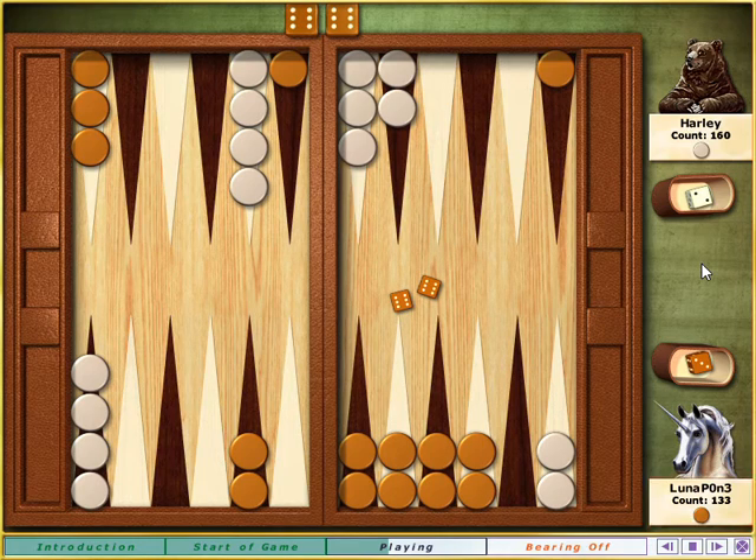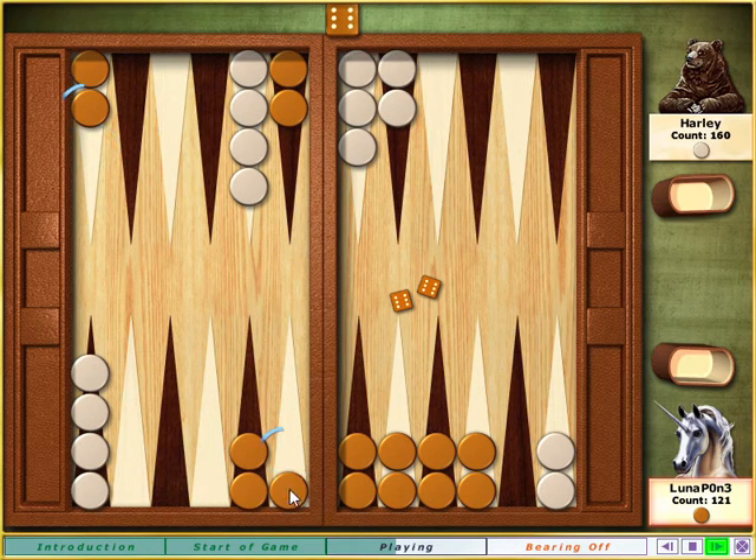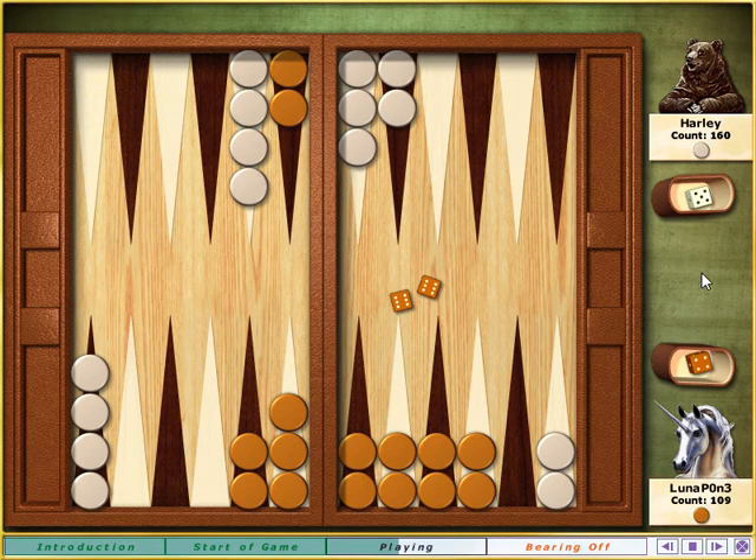You now have four moves of six to work with, and the choice seems clear to me. Do you see your best move? Click next when you know what you would do with this roll and find out if we agree. With that move, you turned a blot into a made point and made six points in a row.